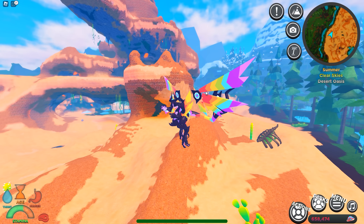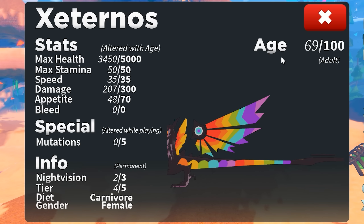Now let's check his stats. The Externos is a Tier 4, and has a decent amount of health, decent damage, and not a lot of stamina actually.